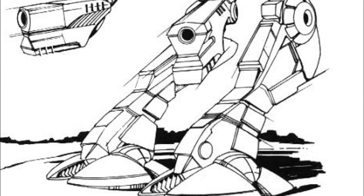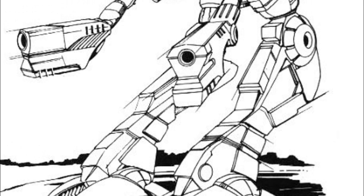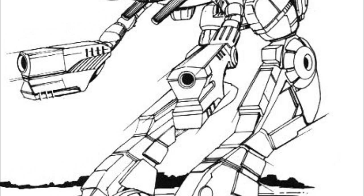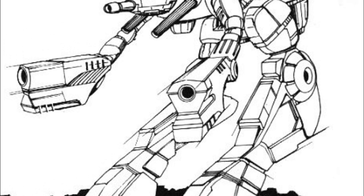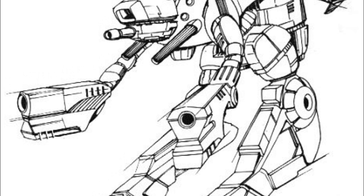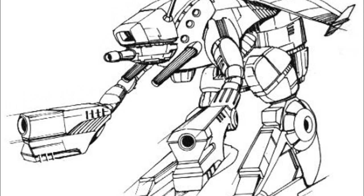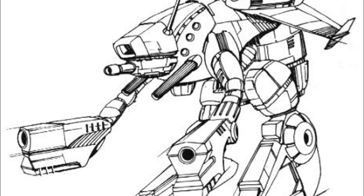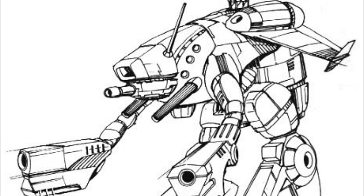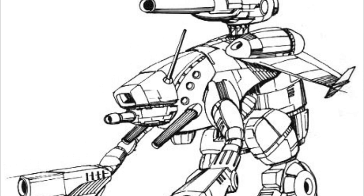Some variants of the Marauder 2 include the following — note that not all pictures are representative of the exact variants. The MAD-4A is built using technology available in 3012, when the design was first constructed. It carries as the main weapons two Magna PPCs, replacing the autocannon 5 of the original Marauder with a Magna Mark III large laser. For close combat, it carries a pair of medium lasers. Additionally, it uses a standard fusion engine, as the XL engine of the 5A was not available at the time.